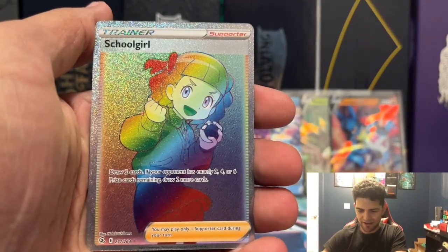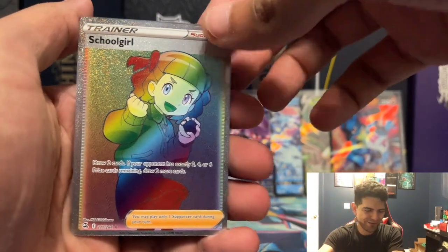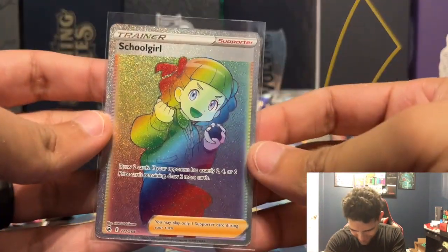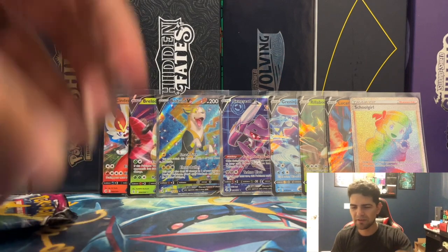Eevee Reverse — there it is — Sonia Hyper Rare coming up for the eighth pull! Nice card right there, Sonia Hyper Rare.